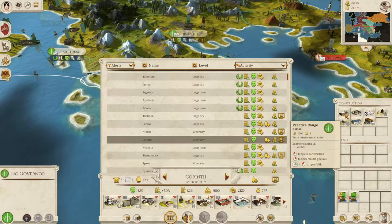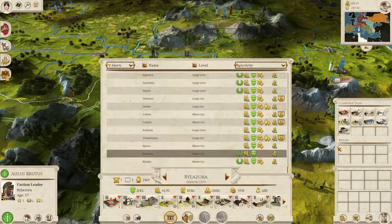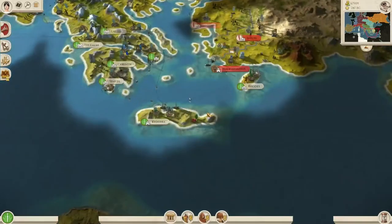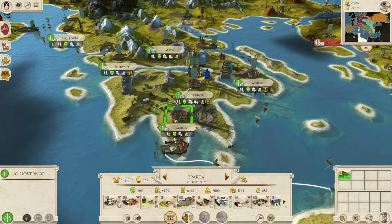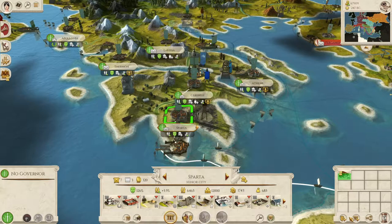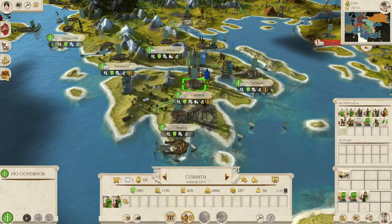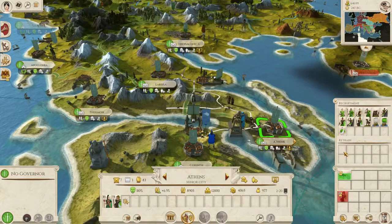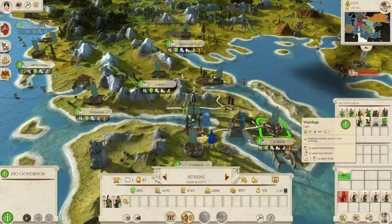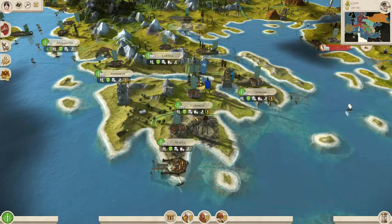I'll explain my strategy with what I normally do with the Brutii. Because each building only recruits one unit per turn, I like to upgrade Sparta, Corinth, and Athens — this area becomes a real unit-producing hub for new armies. So let's get Corinth working on Principes, get this guy working on some archers, and get Sparta working on some cavalry. Let's start generating more troops.